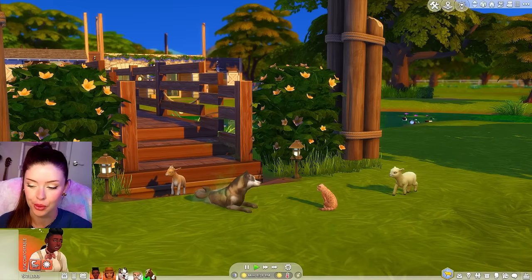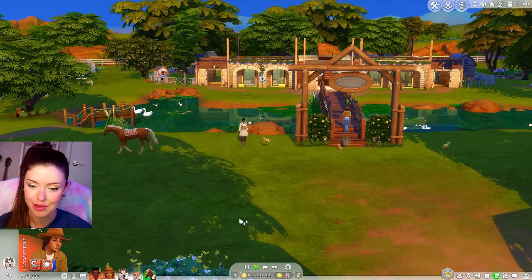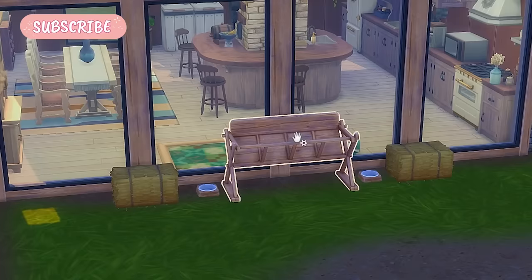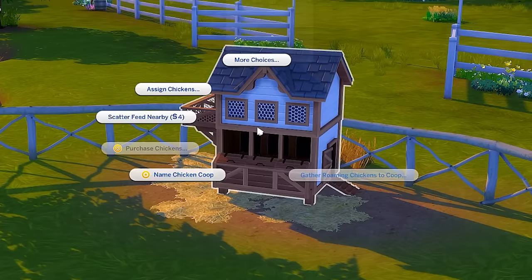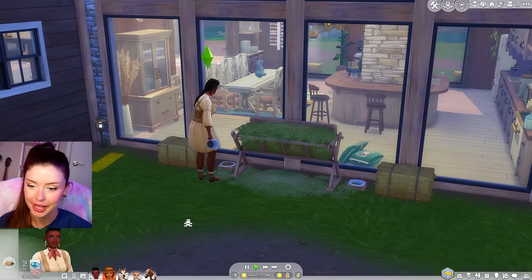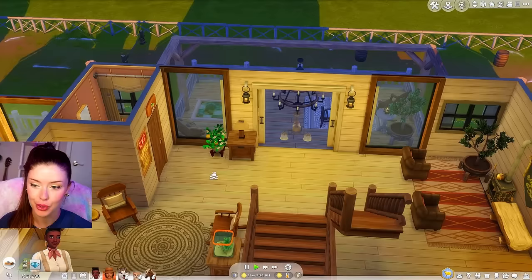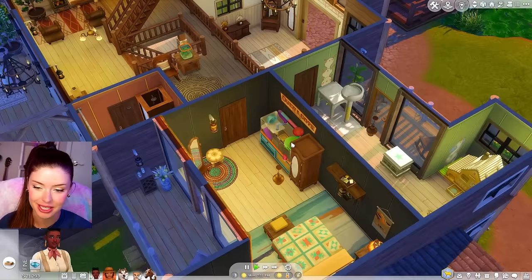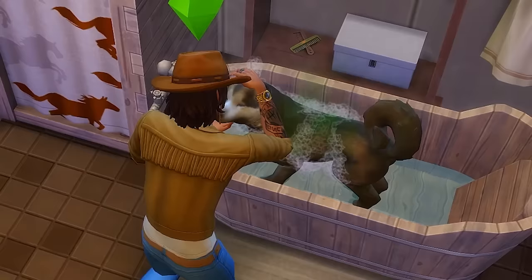First, we're gonna have to take care of these dirty animals. Danny's gonna give Pakun a bath, and I think I'm gonna get Marissa to come over and feed all the animals. We have a feeder back here, so we're gonna fill that up, fill all the bowls, and scatter some chicken feed nearby. The cow and llama might be okay - we have a full food supply and we've refilled all the food. We also need to check on all our rodents - I feel like this is going to be the hardest part. If they're not kept happy, they can literally become deadly.